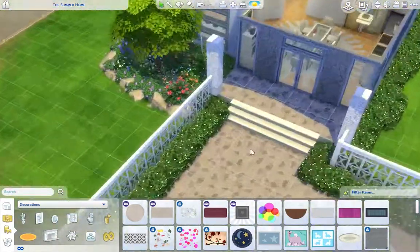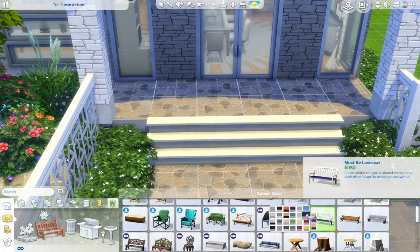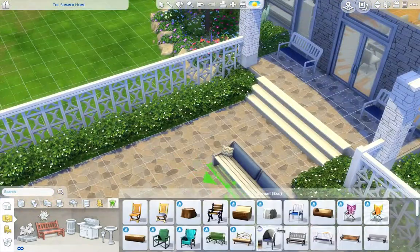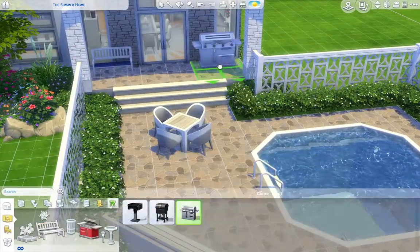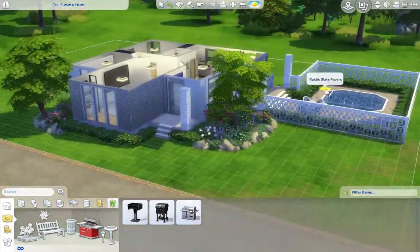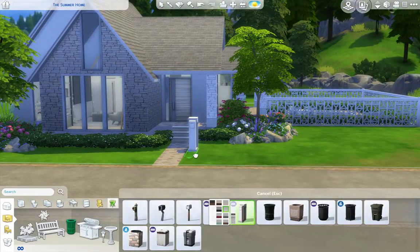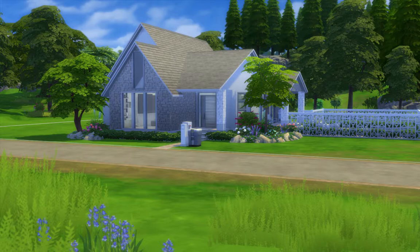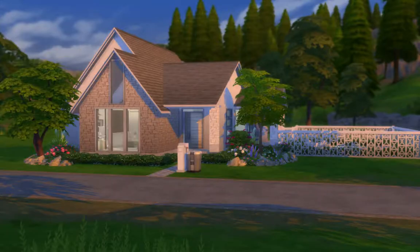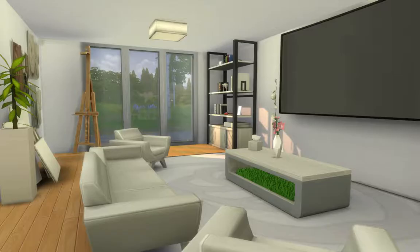So that was basically the inside of the house — I'm just doing a little bit to the outside now so the Sims have got somewhere to enjoy their lovely outside section. And I didn't forget a mailbox or a bin this time. Anyway, we're in the screenshots now. I hope you have enjoyed watching the speed build. If you have, please give this video a like. If you want to see more, subscribe to the channel. And I'll see you next time. Bye bye!